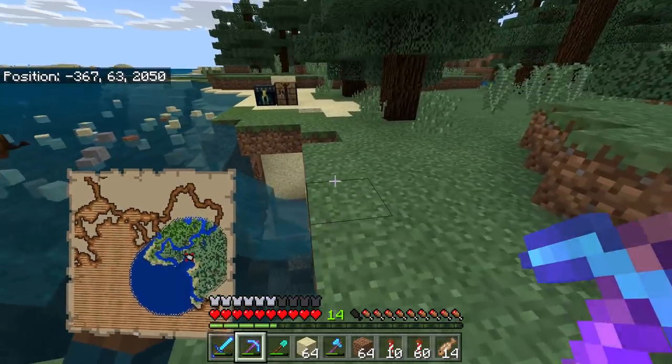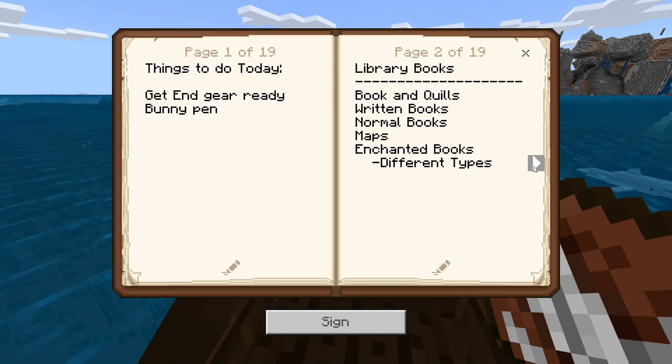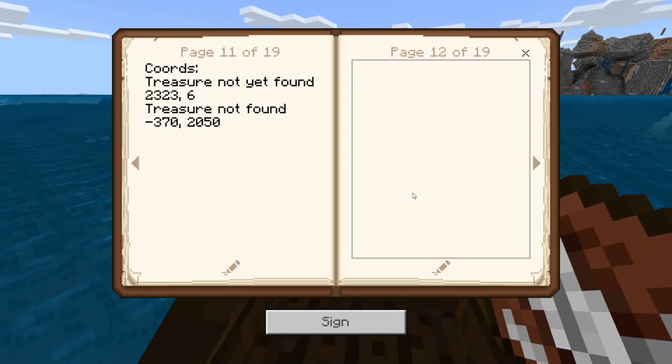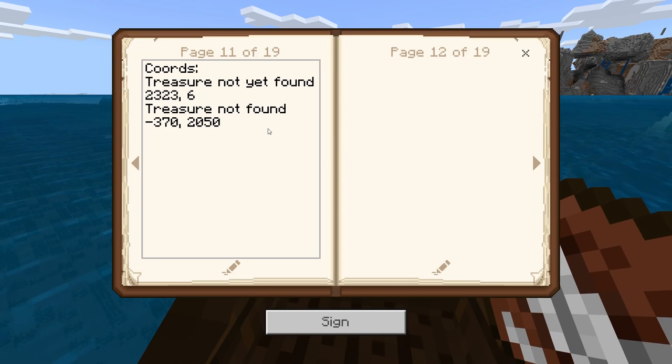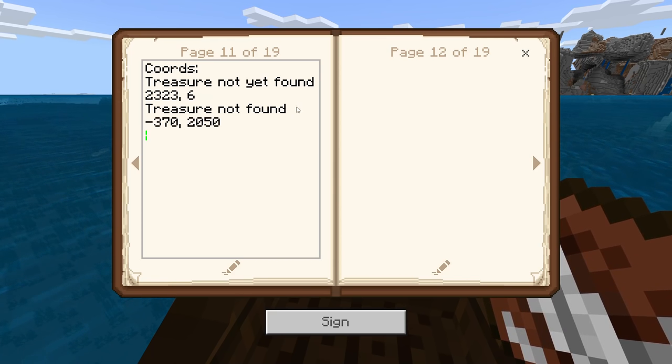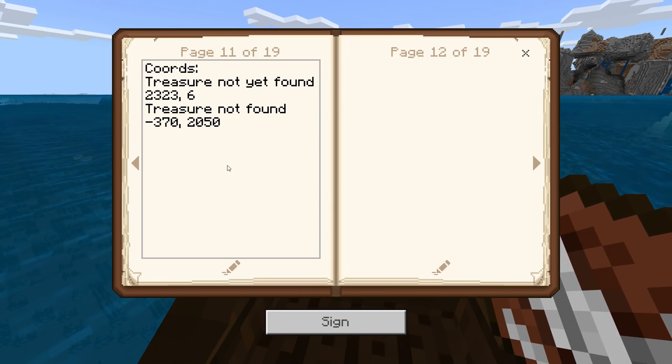It had to have been a chest like right here, right? I mean look, I'm right on the X. If I'm doing something wrong let me know, but geez there should have been a chest here. Well, I'm gonna clean this up and we'll move on. I'm gonna go ahead and grab the coords of this ship because one thing I really miss about my Minecraft adventure world is having the adventure log. I love marking stuff so I can always go back to it. Marked that treasure not found again — second one.